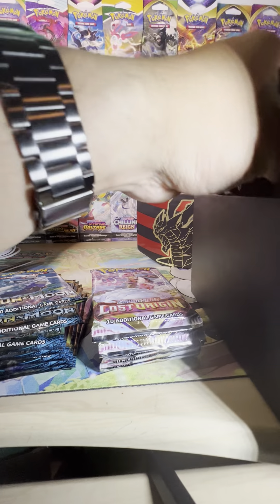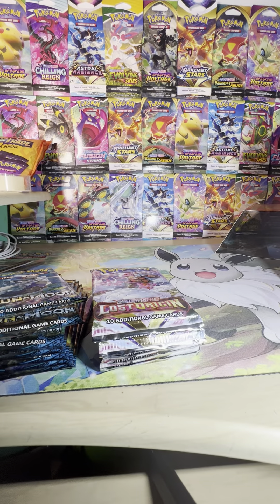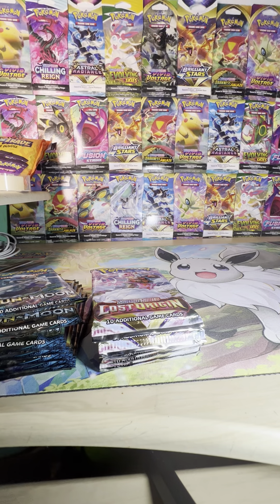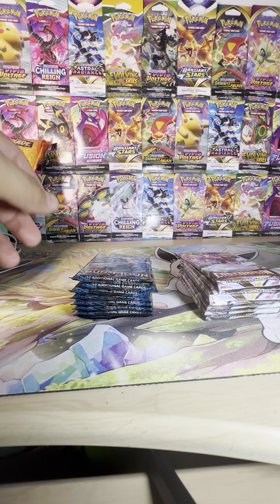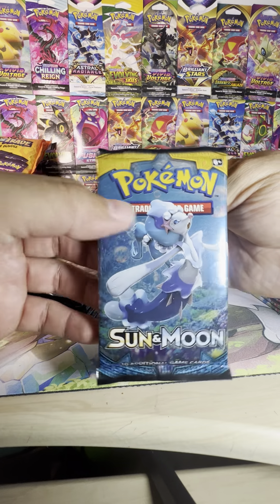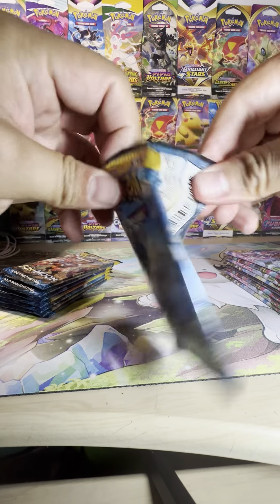I like the boxes when they're popped up more, so I'm going to move this to the side. We'll definitely take a look at these artworks later. Let's get started — I think we should basically just do one and one, just to make it fair. Starting off with Sun and Moon base set. Look at that Primarina gorgeous artwork, so let's see what we got in here.